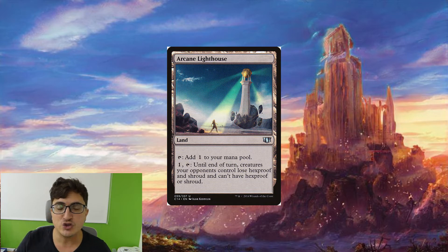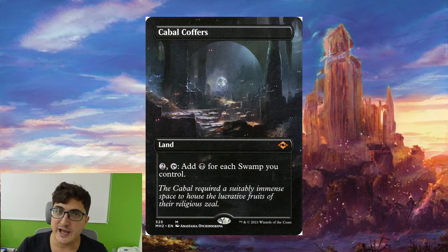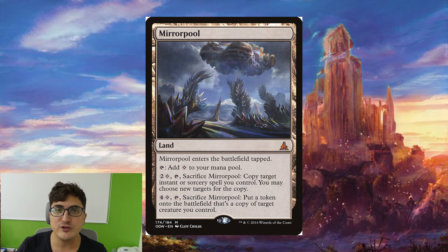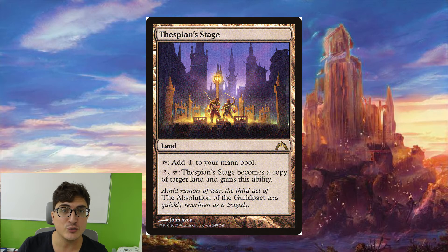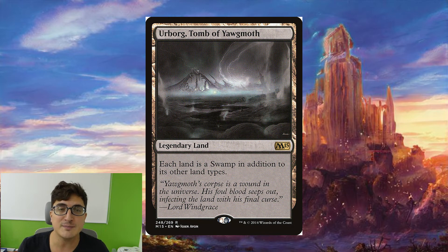For lands we have some interesting choices. We're running Arcane Lighthouse because we want to be targeting our opponents' creatures a lot so we don't want any hexproof. Bojuka Bog is going to deal with our opponents' graveyards. Sejiri Steppe is a way to make sure a crucial kill spell or Exsanguinate can go through. Cabal Coffers is going to add a bunch of mana in any mono black deck. Cabal Stronghold is almost as good here since most of our lands are swamps naturally. Mirror Pool can double up on one of our instants or sorceries. Reliquary Tower makes sure we don't run into maximum hand size. Tectonic Edge is nice removal in case opponents are running Cabal Coffers. Thespian's Stage is a good way to copy our Cabal Coffers for even more mana. And Urborg is the classic combo that turns everything into swamps to make Cabal Coffers stronger — so we have lots of ways to make a bunch of mana in this deck.